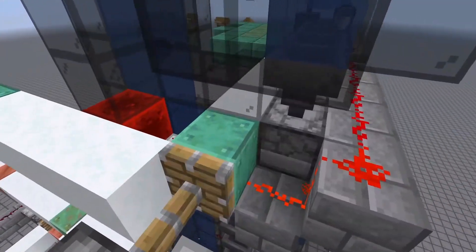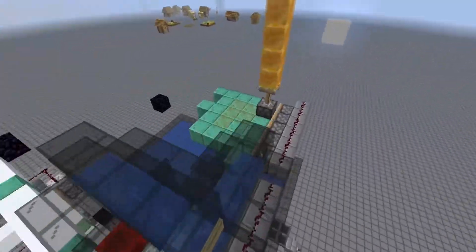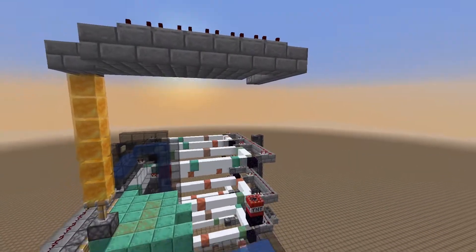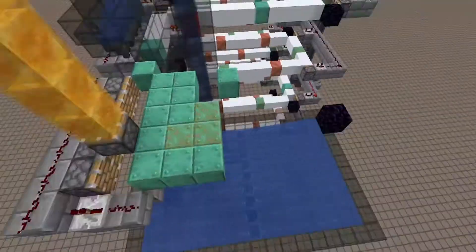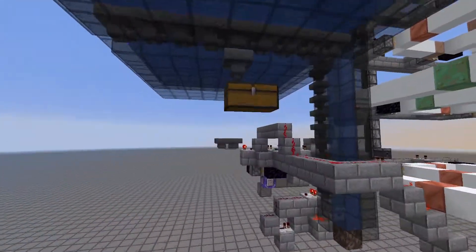So as you can see, the snow is getting picked up, and you end up with a sheet of oxidized copper. And then all you have up here is a dropper with TNT — this could also be a TNT duper. When it pushes forward, the TNT explodes it, and it all ends up in this chest down here.